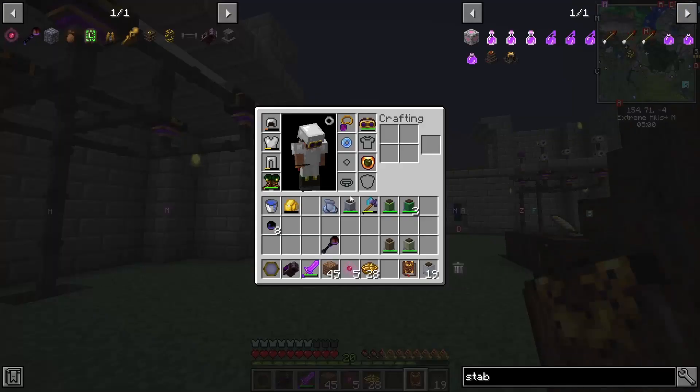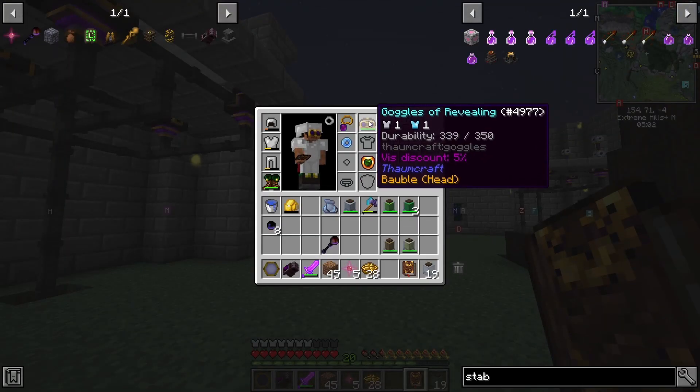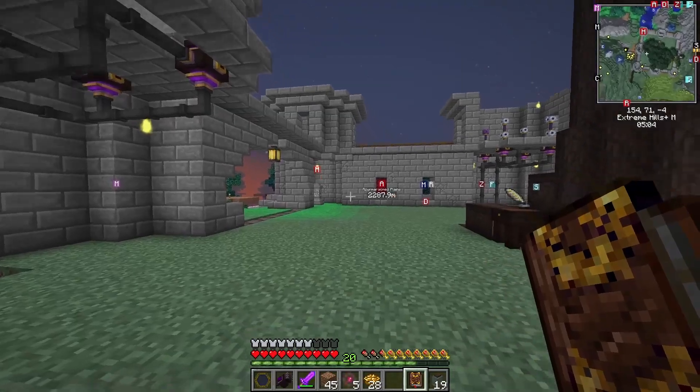The Helm of Revealing — but since we've got the baubles in there, it goes on a baubles slot, so we don't really need to do that one.